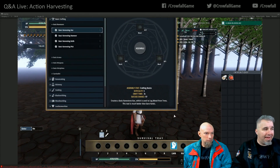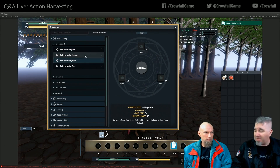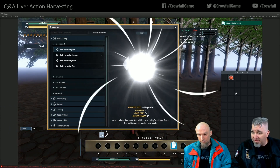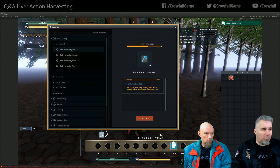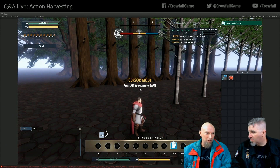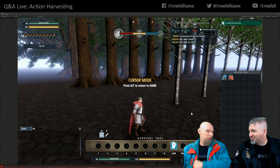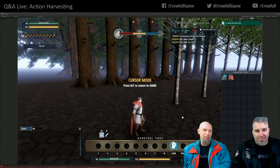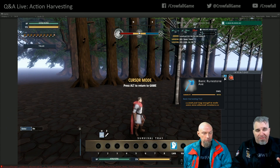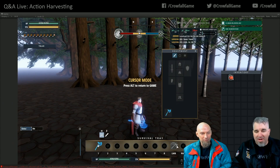We've broken apart the tools — now all basic tools take the same three wood to craft. The advanced tools' recipes weren't touched. I'll make a basic harvesting axe. You can either right-click it or drag it to your tray. If you right-click it, it equips into the tool slot and automatically puts it onto the survival tray. Boom — there's an axe.